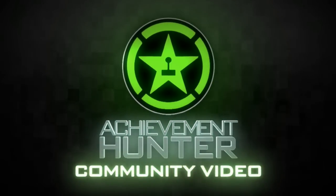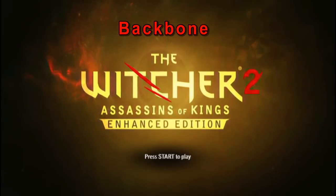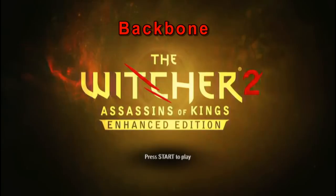What's up guys, Maniacs here with Community Hunters. Today I'm going to be showing you how to get the secret achievement, Backbone, in The Witcher 2. This achievement requires you to craft a set of armor from the Chapter 1 boss, Kairin.